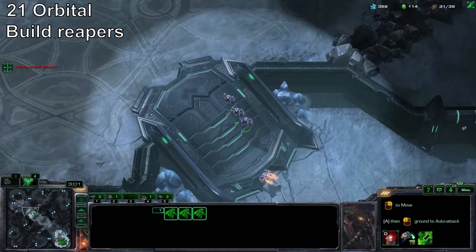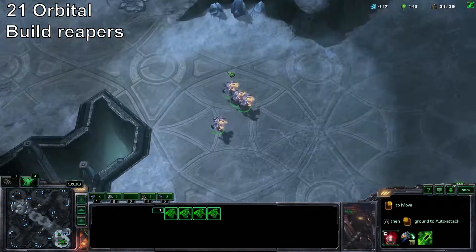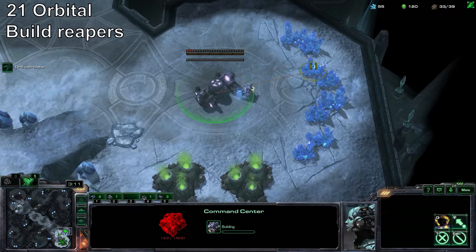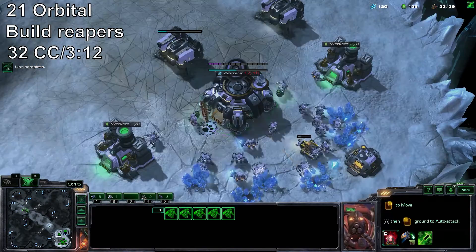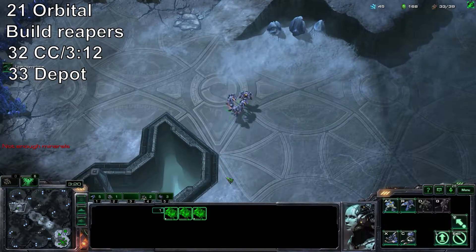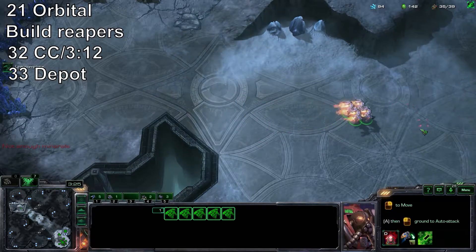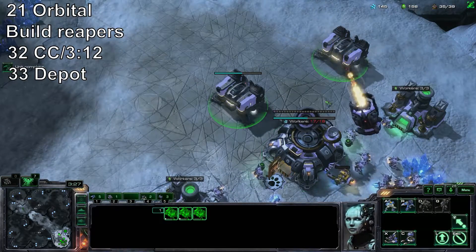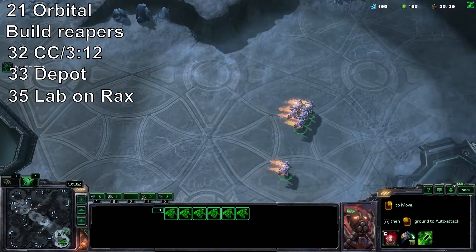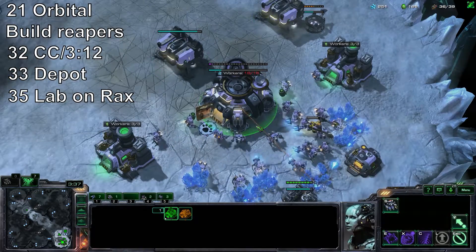At around 30 Supply, go ahead and send an SCV down to the low ground. Then at about 31, you're going to make your Command Center. Be careful of Zerglings having bypassed your Reapers — ideally they haven't, but if you ever feel unsafe, put your Command Center on the high ground. 33 Depot, just don't get Supply Blocked. Then add a Tech Lab on one of your Barracks at 35 Supply — that's going to be for your Stim.